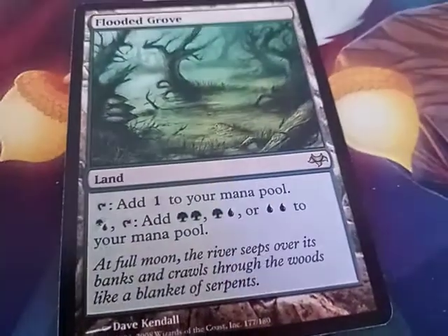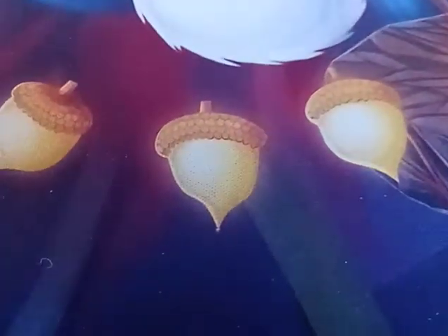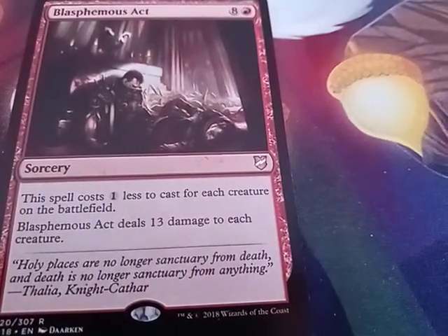The second one I picked up was the last land I actually need for the deck I'm building — it's Flooded Grove, it's a filter land. The third one is Blasphemous Act, it's a red sorcery.